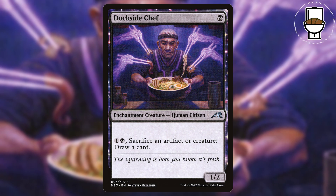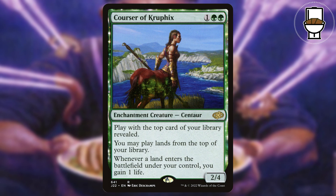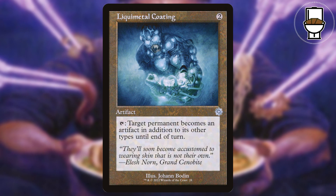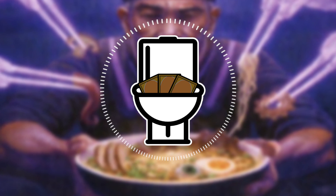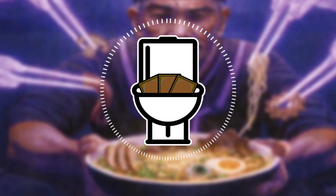And don't forget enchantment creatures: Gloom Shrieker, Dockside Chef — not to be confused with Dockside Extortionist — and Corsair of Kruphix. I also included Liquid Metal Torque and Liquid Metal Coating to turn any permanent we control into an artifact.